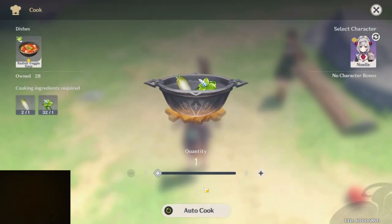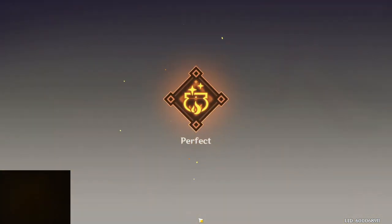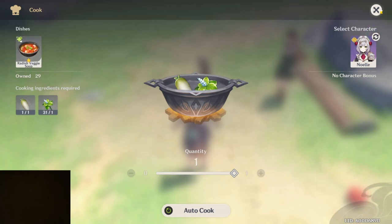So now I can auto cook. And when I make something, it's going to make the delicious version, which is the stronger version. See that? Perfect — that created a delicious version.